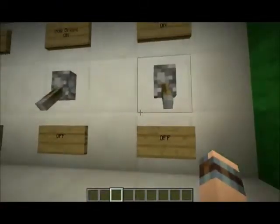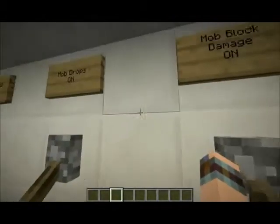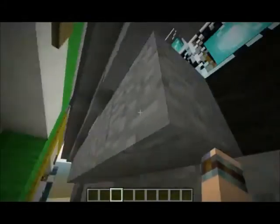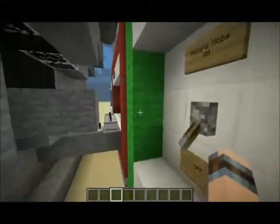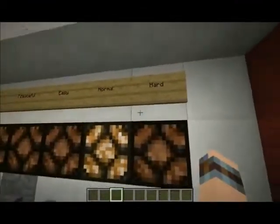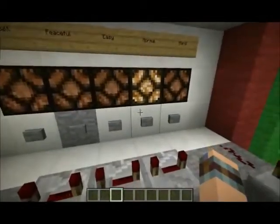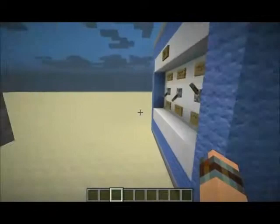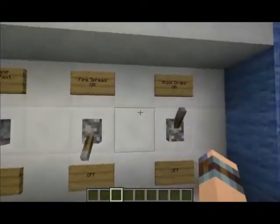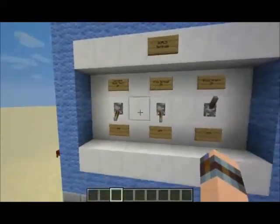Sorry for my breath. Not block damage, mob drops, natural mobs — why is this a mob setting? Hard, normal. Okay so it's normal. Fire spread — it's this world setting, command block text.